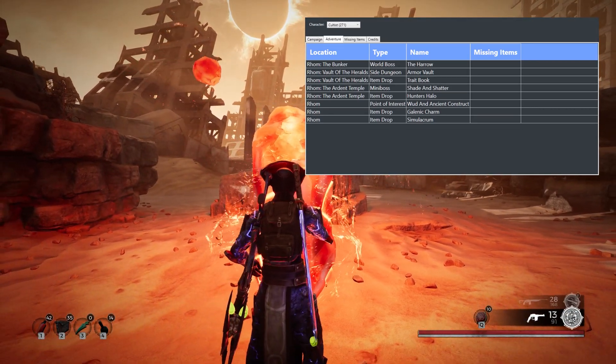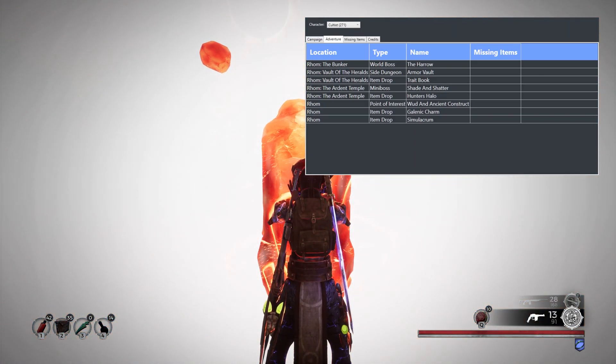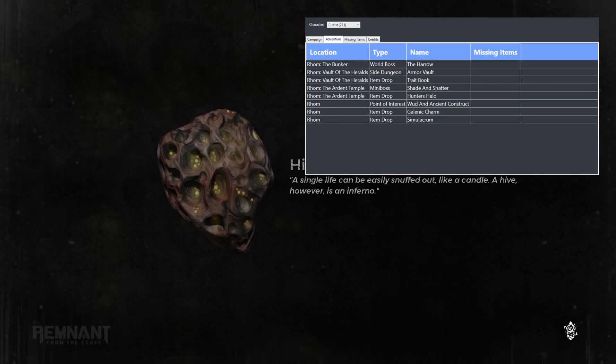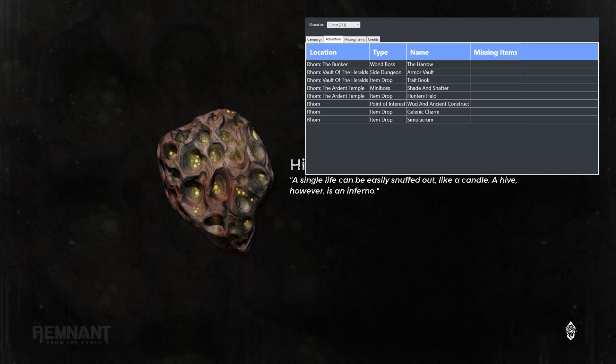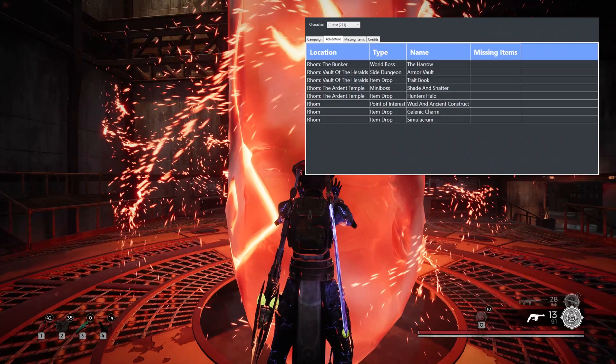And you might be thinking: well, there's nothing that I've missed there. So you just go back — reroll. It takes a little bit of time, it's not a fast thing, but it's certainly faster than going through all of the zone looking for the item that you're actually after.